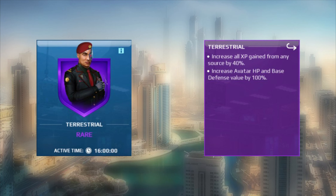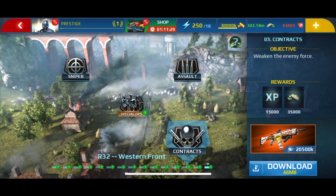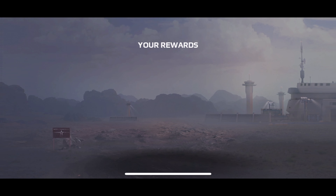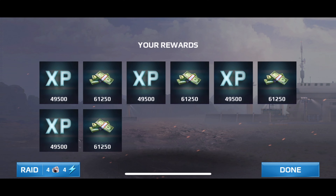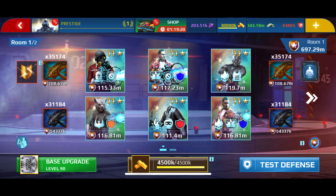Let's move towards the Terrestrial rare commander. Its description says: increase all XP gained from any source by 40%, and increase avatar HP and base defense value by 100%. I will run some contracts using raid tickets and will test my own base without activating the commander first. I'm getting 49,500 XP per raid ticket with PSI Freeze MK2 gear. Take note of the defense values in Room 1 and Room 2.